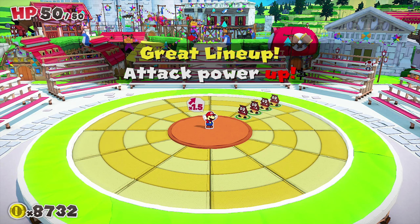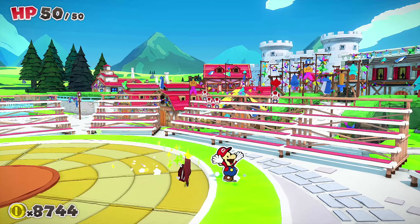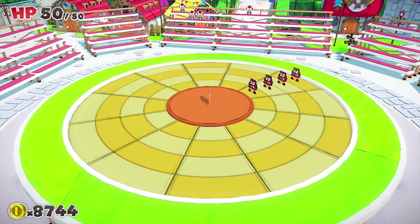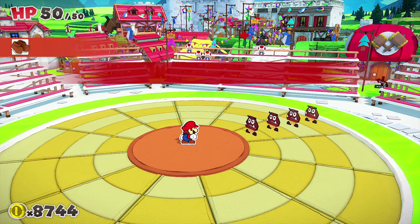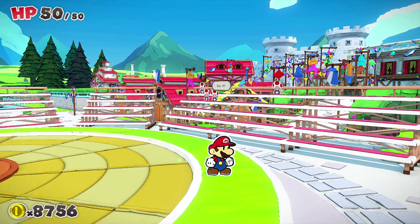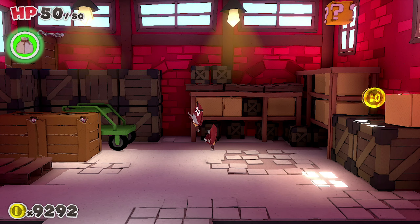There we go, perfect — now I use my boots and jump on them all! One, two, three, and four — all excellent! Pretty cool. Another wave — now it changes up, we just have to rotate. No wait, I want to rotate them differently — there we go! Use the boots and get across: one, two, three, and four. Easy peasy, lemon squeezy! That gives us 500 coins — not bad at all.